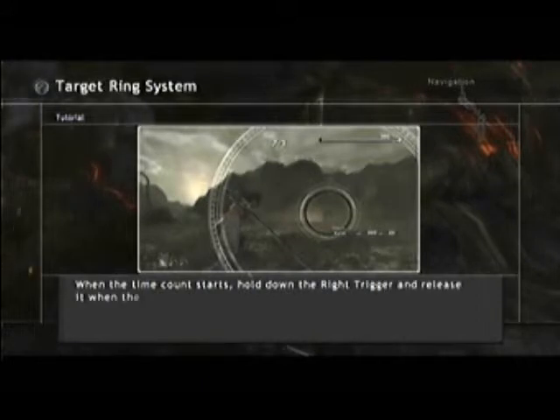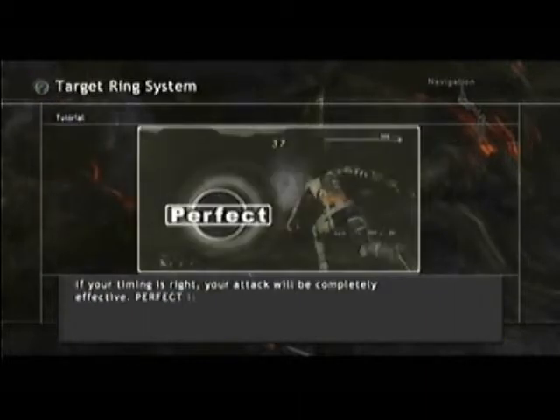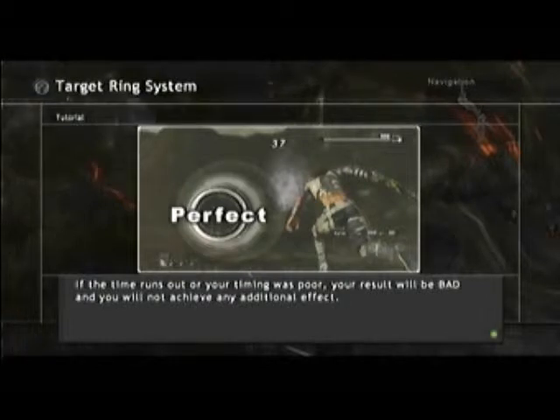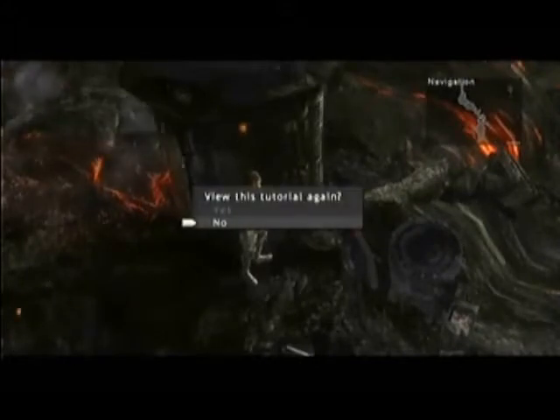If you don't line up perfectly, you get slightly less damage. If you get it within the ring area, you do a moderate amount of damage. When the count starts, hold down the right trigger and release when the outer ring is directly over your target ring. The game is explaining that perfect timing is the best result. I believe the extra damage you can do is based on what you've equipped, so if you don't have anything equipped, you won't do damage.